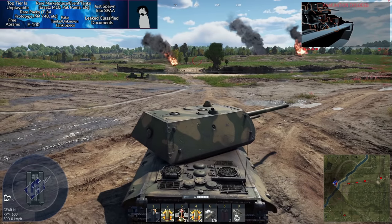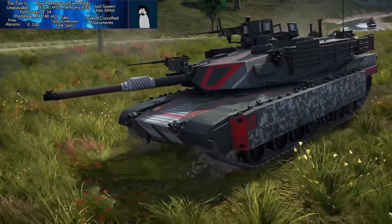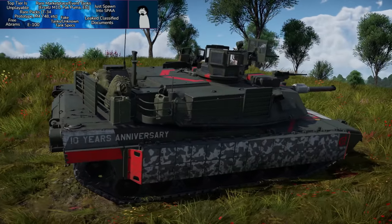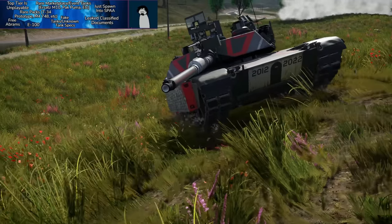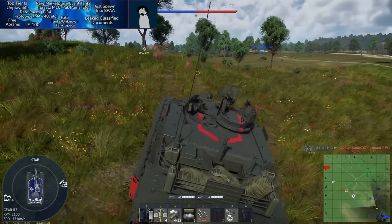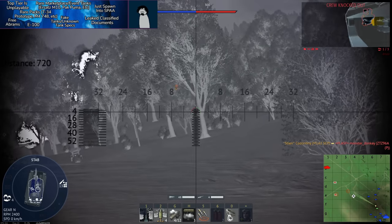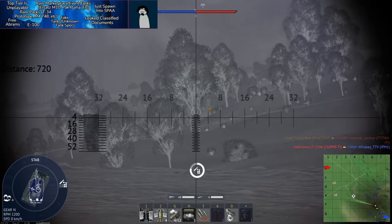Next: fake tanks and unknown tank specs. Modern tanks like the M1A2 SEP TUSK and Leopard 2A6 have classified specifications, so War Thunder bases their in-game versions on best estimates. This makes them somewhat generic — allowing Gaijin to balance by giving Germany better shells, America better armor, and so on, essentially crafting balance however they see fit since the true specs are unknown.